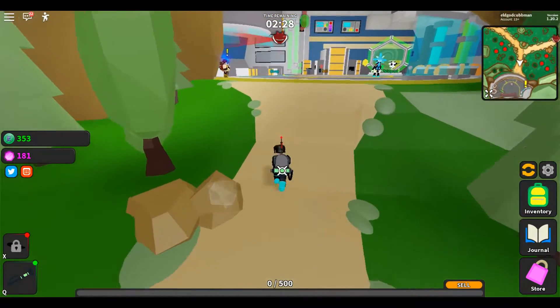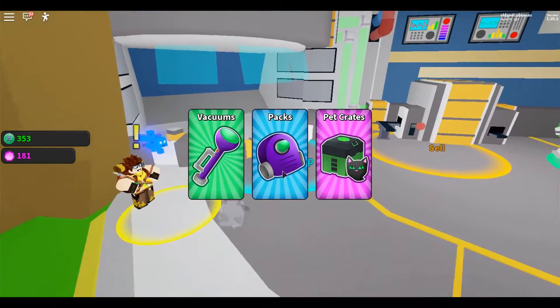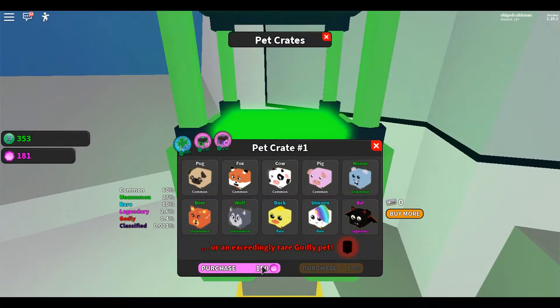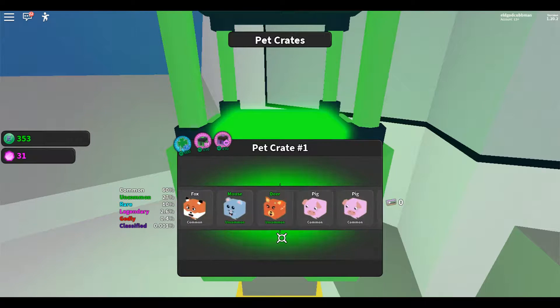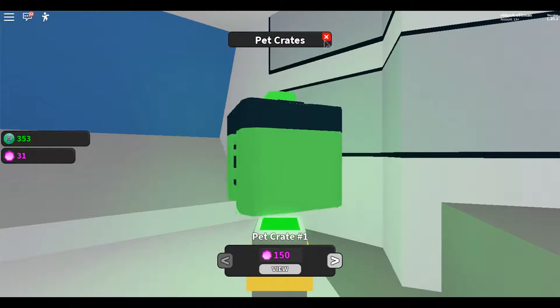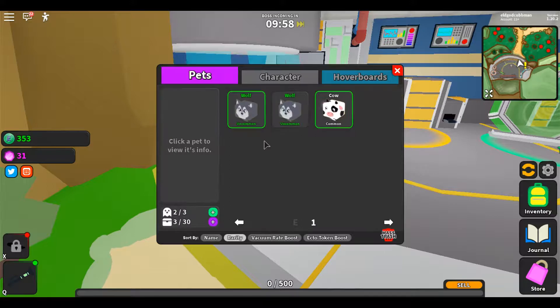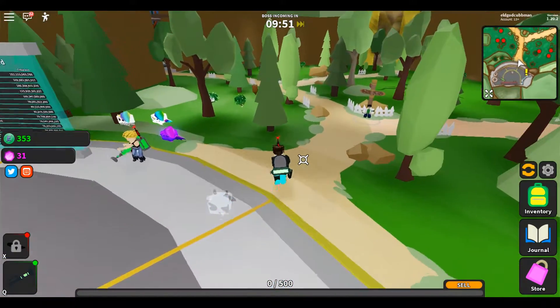I can afford another pet crate! Come on, give me something good. Slowing down — and I got another wolf! Two uncommon wolves and one common cow in my inventory.